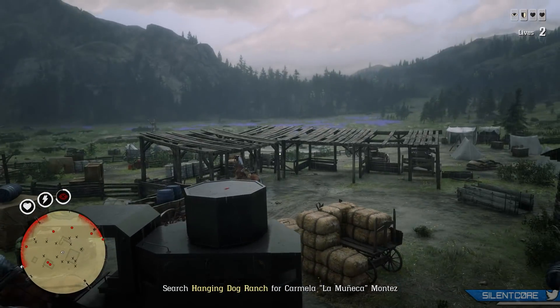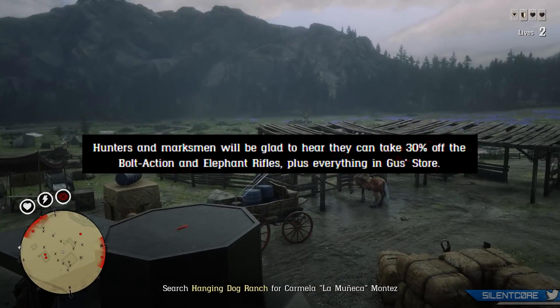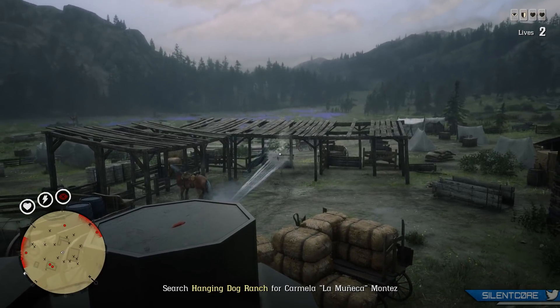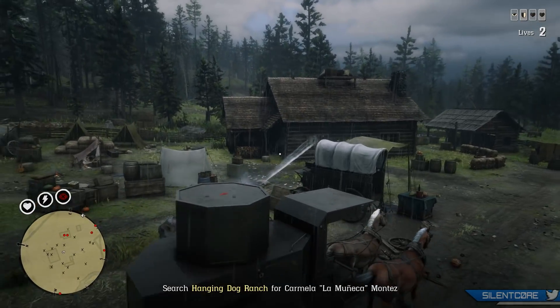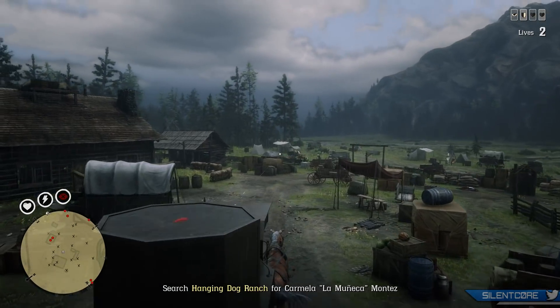There are also 2 weapons on sale this week with 30% off: the bolt action rifle and the elephant rifle. Out of these two, the only one really worth owning is the bolt action rifle for hunting. The elephant rifle isn't the most useful weapon in the game, but if you haven't already got it, it is a bit of fun to mess around with every now and again, so you might want to consider buying it while you have 30% off.